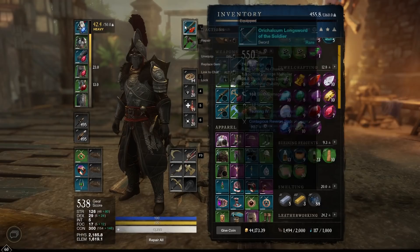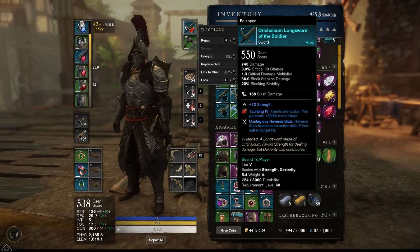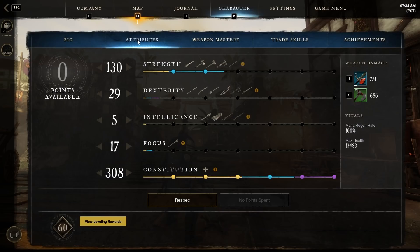On my sword I'm rocking a Carnelian gem, which generates 300% more threat — this feeds into everything I'm doing as a tank. Any chance to slot a Carnelian gem is a huge help. My hatchet doesn't have a gem slot but has good dexterity and constitution stats. As you dive more into level 60 content, note that way more options will open up to you.